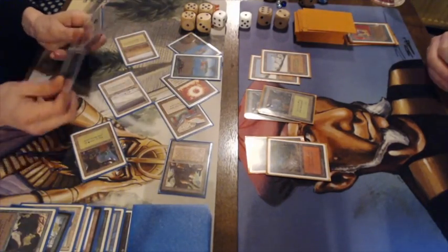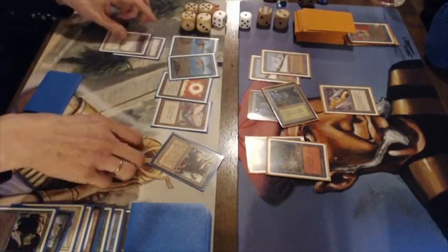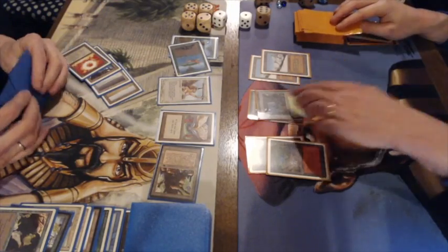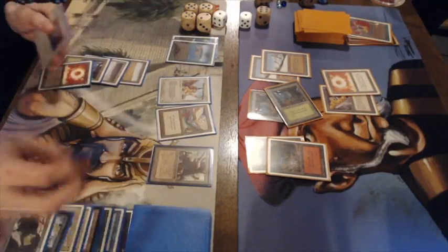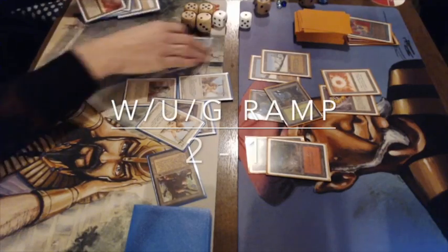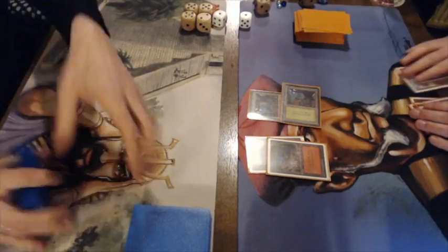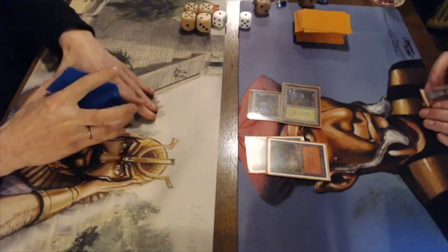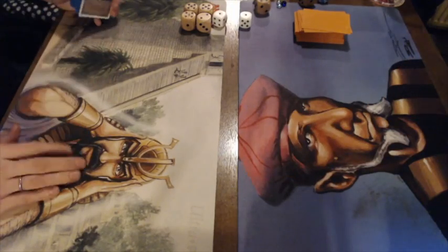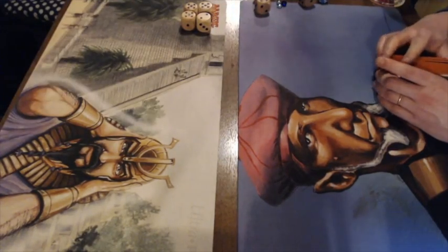Frank finds another Birds of Paradise and plays it out directly. Then a Black Vise — not going to be very helpful at this point in the game. Gideon plays a Serra Angel, then a Soul Ring, and that's game! As soon as that Atog was dealt with the game was pretty much over. You can see the difference here — with the double Ancestral Recall finding enough cards to play, that is a big difference. Congratulations to Gideon for winning with his white-blue-green mid-range deck.